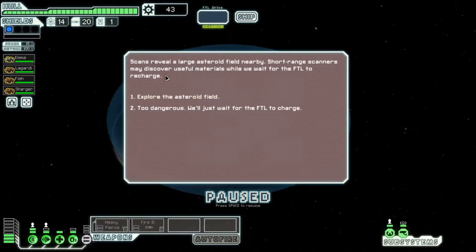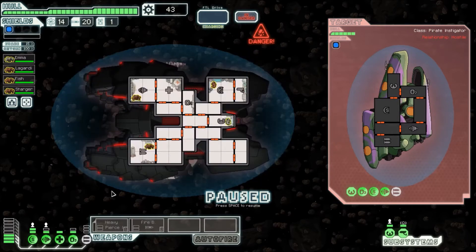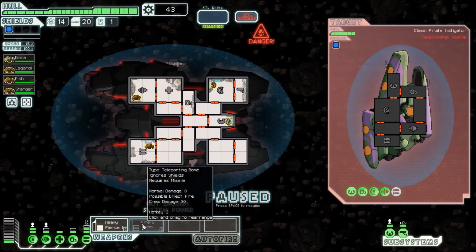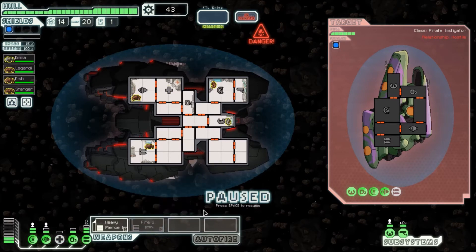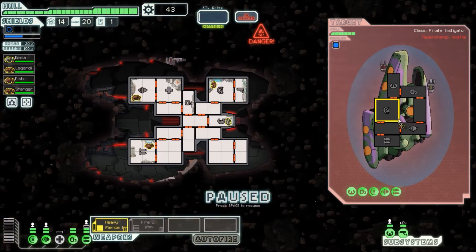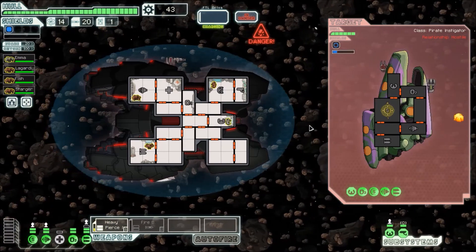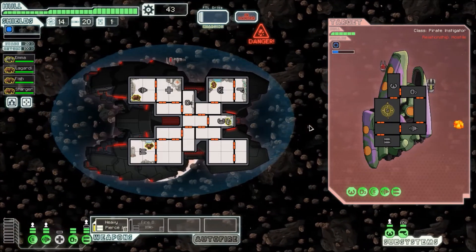Scans reveal a large asteroid field nearby — short-range scanners may discover useful materials while we wait for the FTL to recharge. A pirate ship hiding behind one of the larger asteroids attacks. I had to pause immediately so I could put power into these, but I probably should have just done that beforehand. We will go through that shield even if it is — for reasons of heavy pierce. I do love the piercing effect.